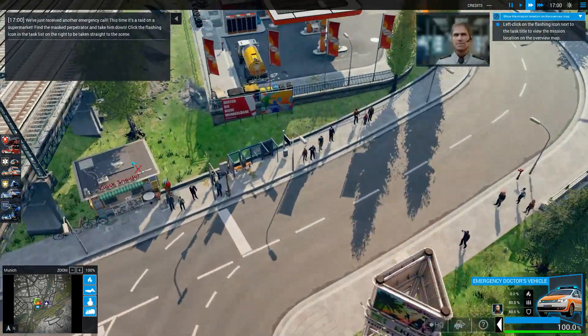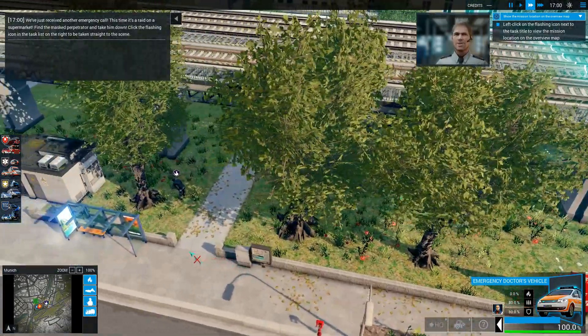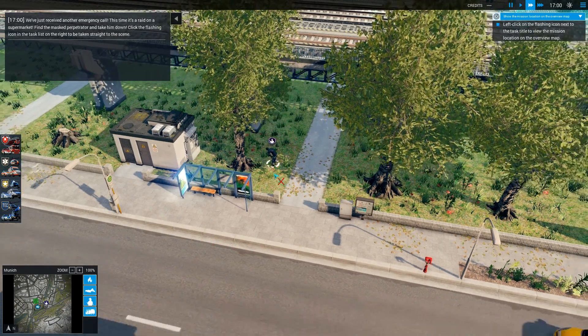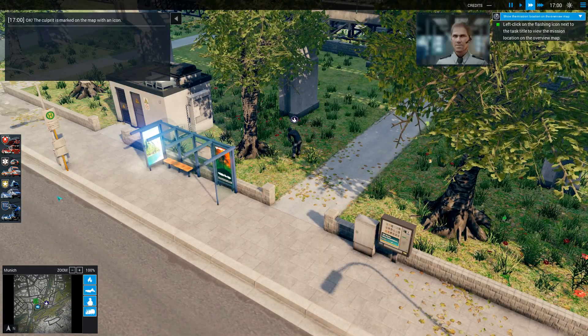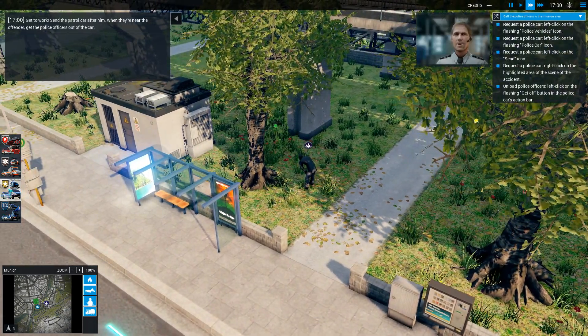We've just received another emergency call. This time, it's a raid on a supermarket. Find the masked perpetrator and take him down. Click the flashing icon in the task list on the right to be taken straight to the scene. The culprit is marked on the map with an icon.